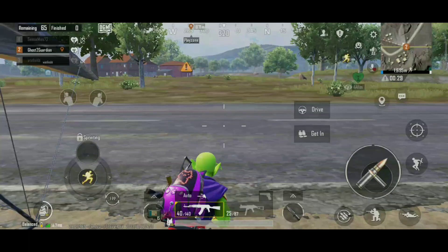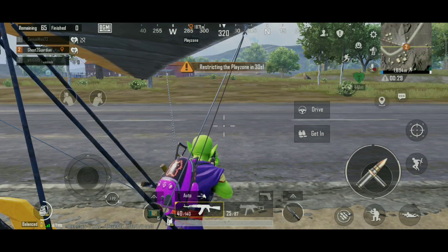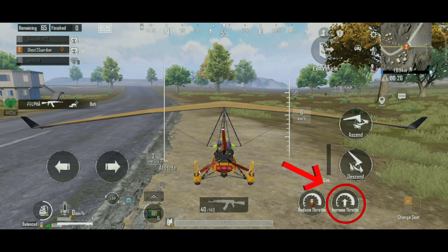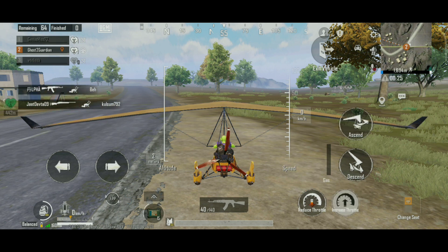Hello friends, today we are going to study how to fly a glider. First, you have to enter the cockpit. Increase the throttle speed and we can see that the level of the gear is increasing.